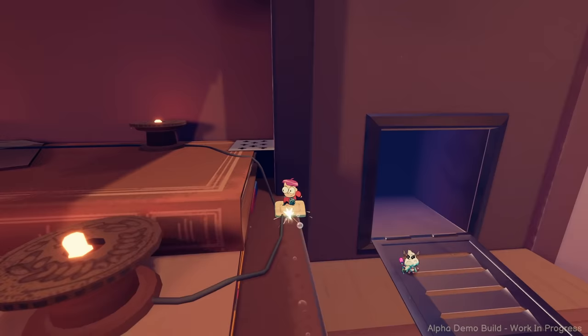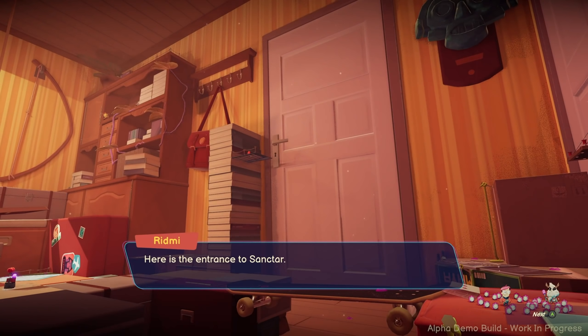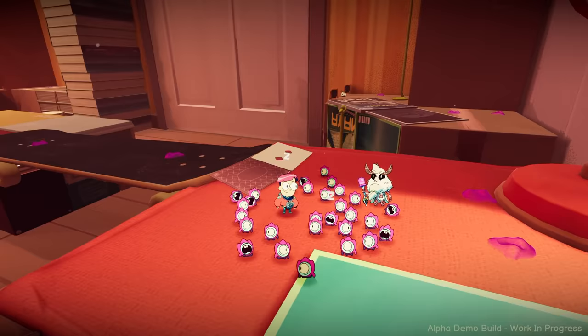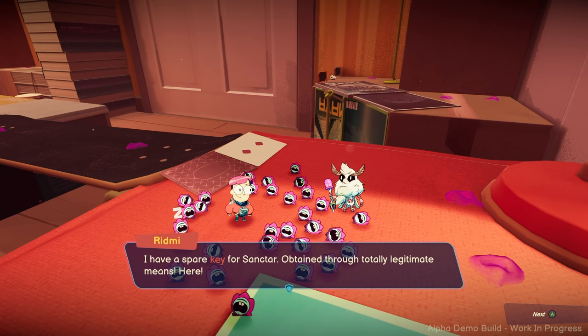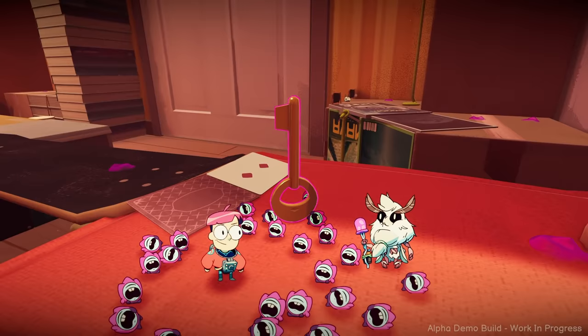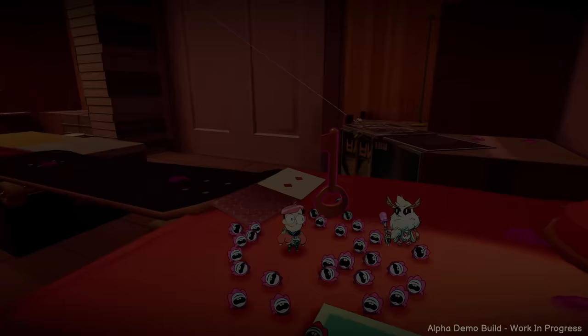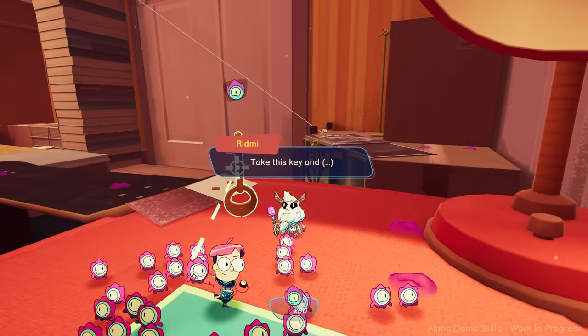Let's go! The tinykin are back. Here's the entrance to Sanctar, a place of sacred pilgrimage dedicated to the great Ardwin — also known as the bedroom door. The bathroom belongs to a pious shield bug named Celaria; this object is very important to her and she won't give it up easily. I have a spare key for Sanctar, obtained through totally legitimate means. Oh, they're sleeping. I'm counting on you — I can't wait to see all the things you'll do with the tinykin.